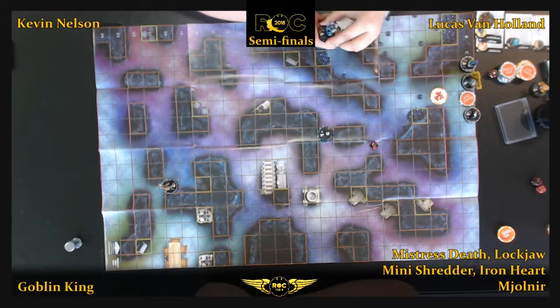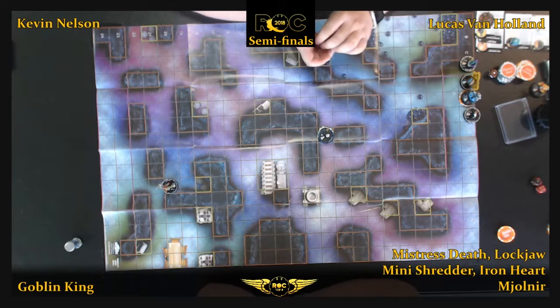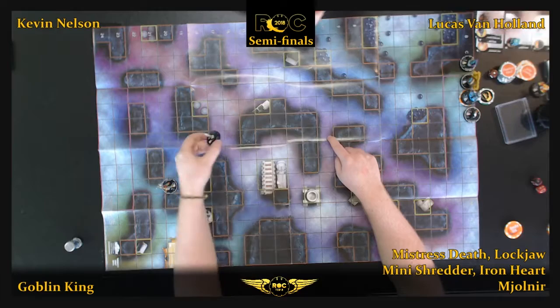Gamma Bomb deals three damage when it goes off, which nobody's really going to take — well, there is a chance that Ironheart dies. And that's exactly what happened in the game against PJ: Lucas rolled a one, Ironheart was KO'd, and it put him on the back foot. But now it's 0% because now you can't reach. It went from 16% — rolling that one for her to die — to being 0%. So that placement's off.